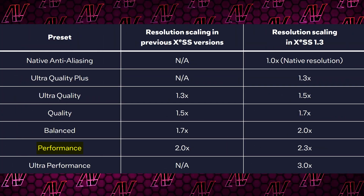So performance, for example, which used to be 2x, is now a whopping 2.3x, not to mention the fact that we're now also getting ultra performance, which offers a whopping 3 times upscale, which I honestly can't even imagine how bad that would look.